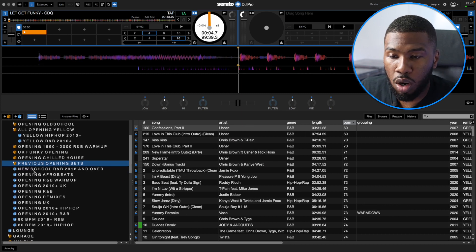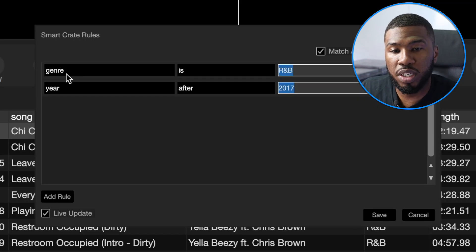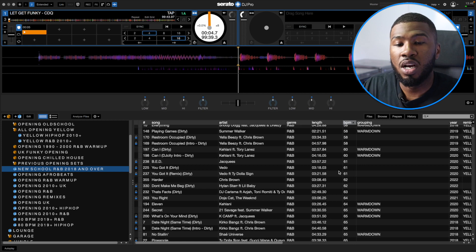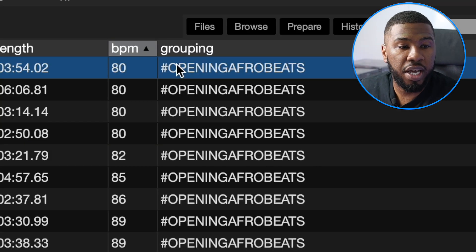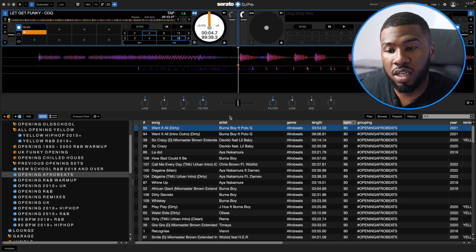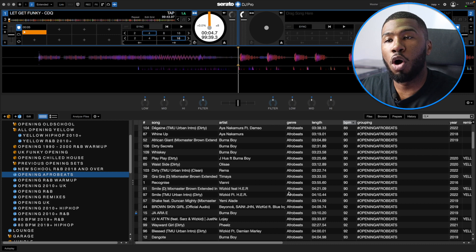I've got a bunch of smart crates here as well. In new school R&B 2018 and over, you don't always have to start your sets with old school music. If I open up this smart crate, I've just got two rules: genre is R&B and year is after 2017 — so everything in here is 2018 and over. Same with Afrobeats — this is a smart crate of opening Afrobeats. I went through my Afrobeats folder and marked all the tracks I thought were opening with a hashtag 'opening Afrobeats' in the grouping field. The rule is: grouping contains 'opening Afrobeats'. So I know every single track in here is an opening Afrobeats track — I'm not going to be touching any bangers or getting the dance floor too upbeat too early.